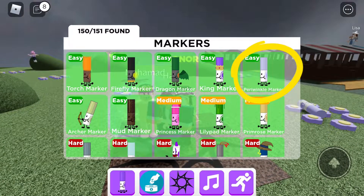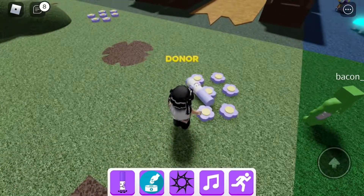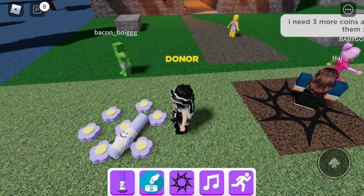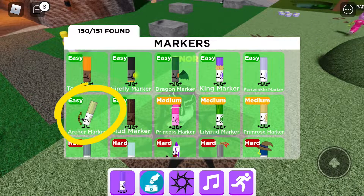Let's find Periwinkle marker — it's just here next to the spawn area. Let's find Archer marker.